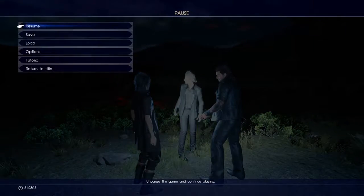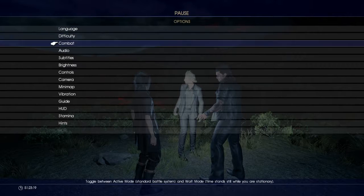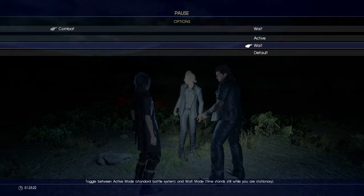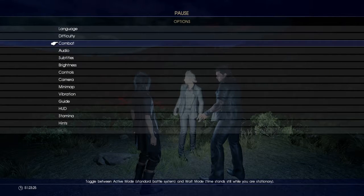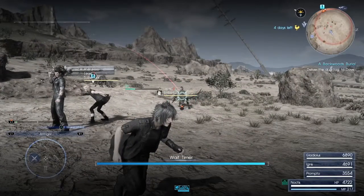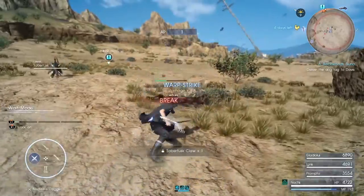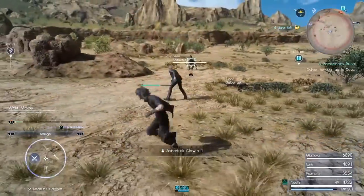During normal combat, when you're not trying to farm for AP, you still want to perform a kill move to get the extra AP. If you have the wait timer enabled in the combat options menu, it will make things a lot easier. You can pause the game briefly, look for an enemy with low HP, then perform a kill move to add to your AP pool. So as you can see, if you spend an hour or two farming, you'll be able to easily grab nodes worth 333 AP.